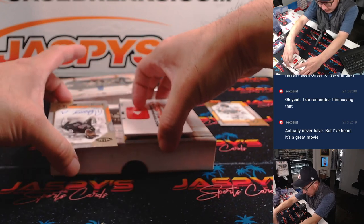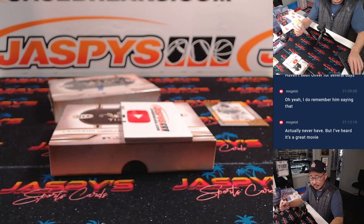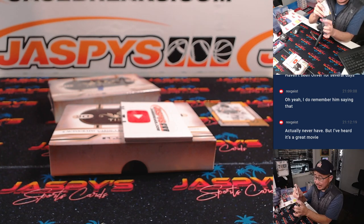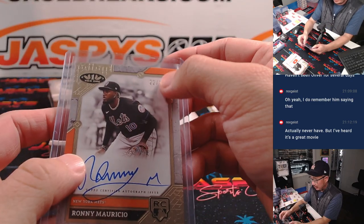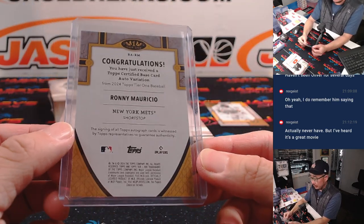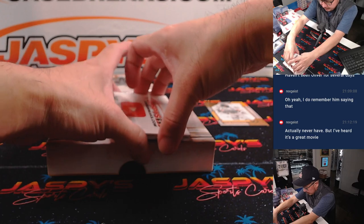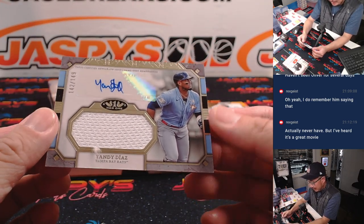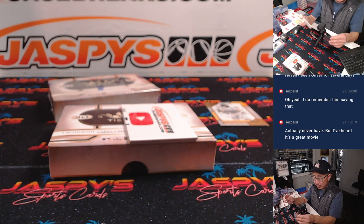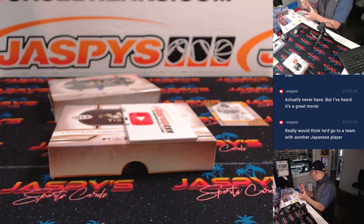The one on the bottom is a Ronnie Maurizio rookie auto, 22 out of 25 for the Mets. It's a random number block team, so that's going to go to New York Mets 2 — Stephen K., number 2. Auto variation. And we got Yandy Diaz, Tampa Bay Rays, jersey and auto, 142 out of 149. Tampa 2, Stephen K.